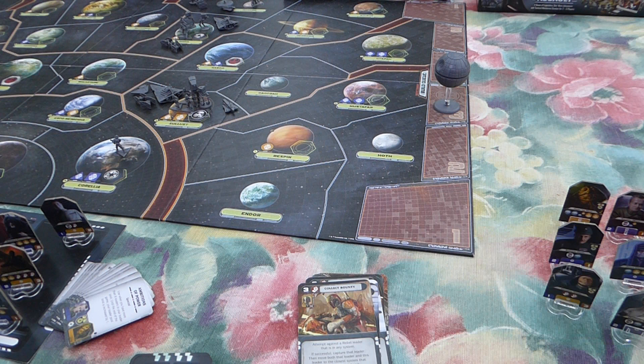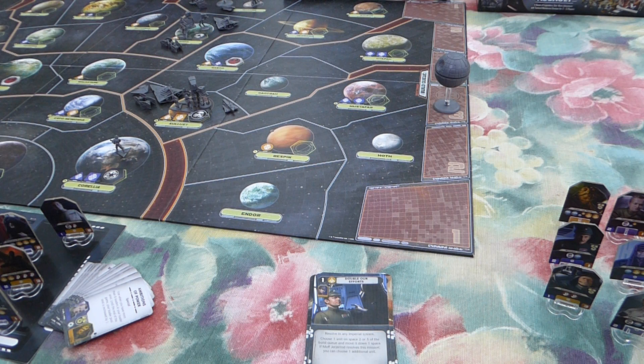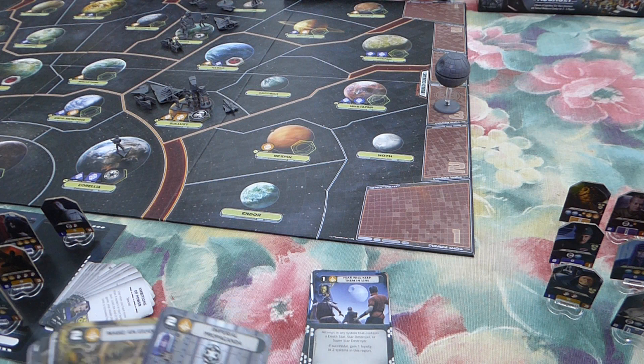Moving on to diplomacy missions. Double Our Efforts — I don't like this card. It can come in handy but I'm not a fan. Fear Will Keep Them in Line — this is amazing, so good. I use this to wipe off Rebel loyalty off the board. This is one of the cards you want to see turn 1 — if you see this card turn 1, you're just laughing.